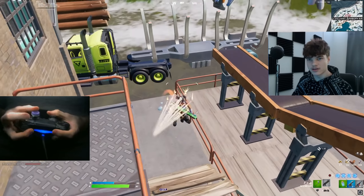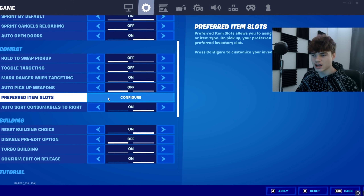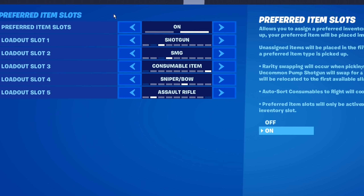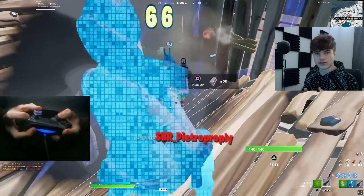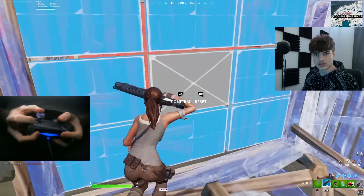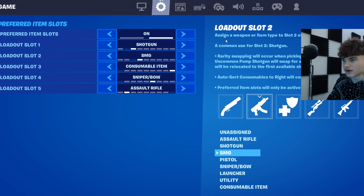Then we have your combat controls, and everything here comes down to your personal preference except this: go to your preferred item slots and make sure your loadout slot 1 is a shotgun. This way, when you take someone's wall and edit it and cone them or whatever, the first weapon in your hand when you switch weapons is gonna be your shotgun. This is crucial to win fights, so make sure you do this. The rest of the loadout slots are your personal preference.